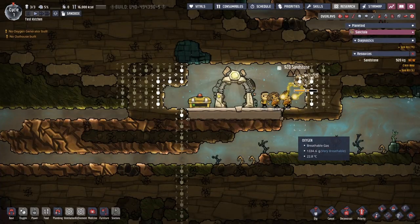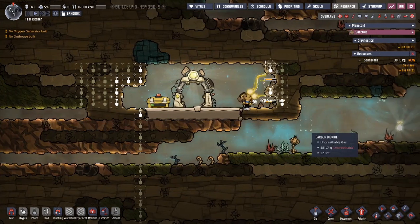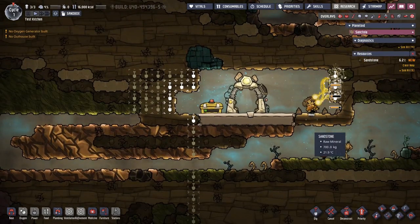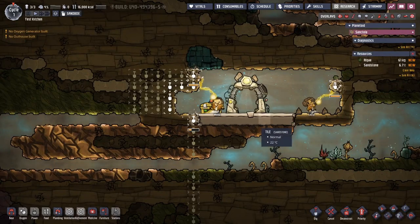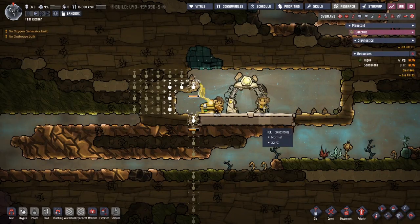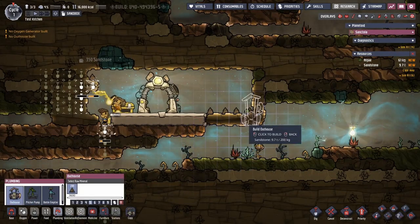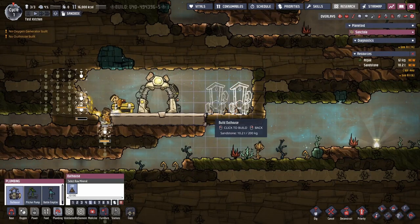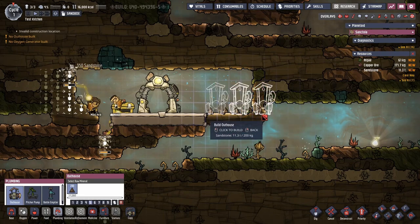Welcome back. Today we are going to be talking about some Oxygen Not Included beginner tips for when you're first getting your colony set up. We're actually going to be talking about early game bathroom setups, because bathrooms are a pretty important thing in the beginning of the game - your dupes need to poop.